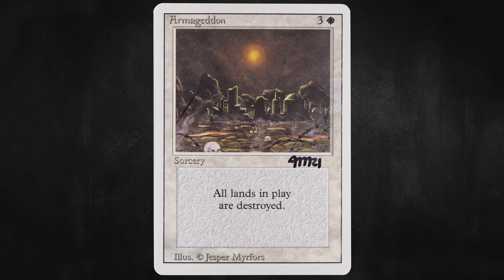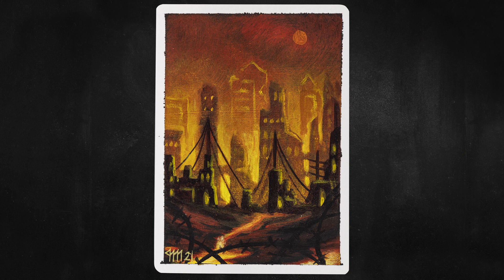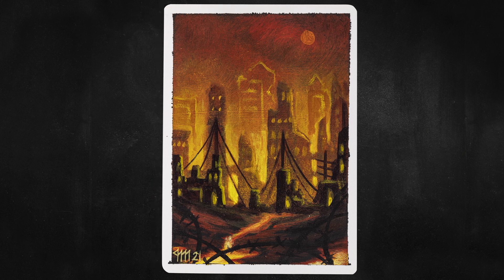Next up, we have the card every Magic player loves to hate: Armageddon — where for three and a white, all lands in play are destroyed. Play this one and be sure to have plenty of water, because there's gonna be salt. And on the back, we have an eerily modernized version of the original artwork, which features a city on the brink of becoming the completely decimated ruins Jesper painted all those years ago.